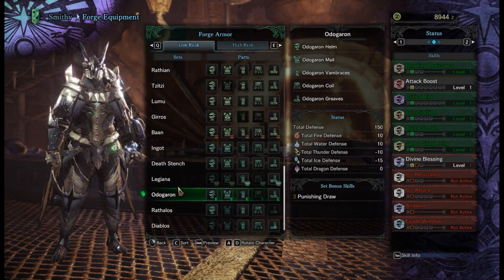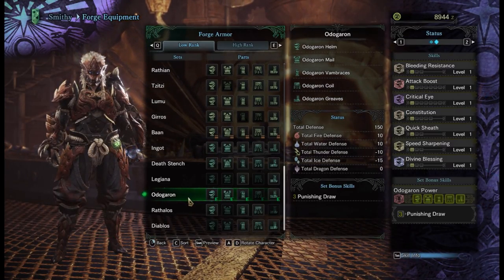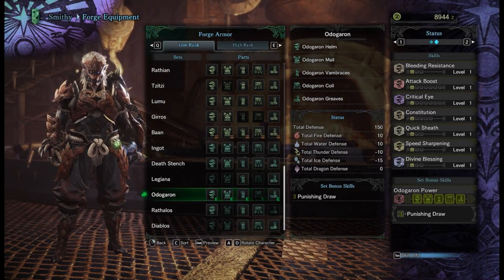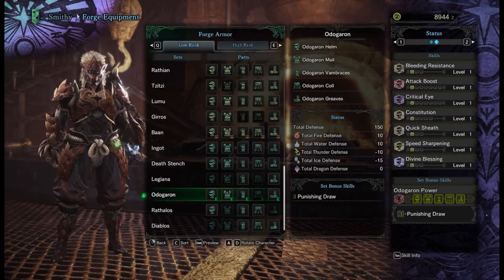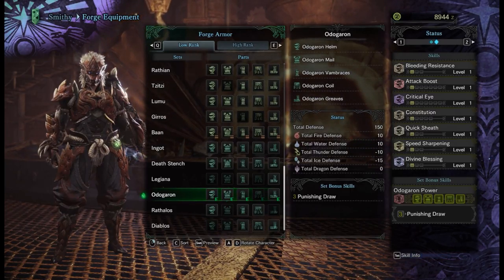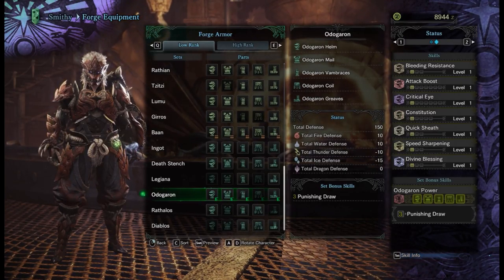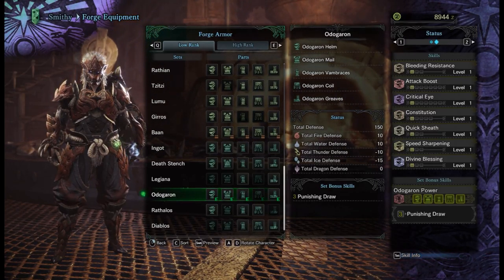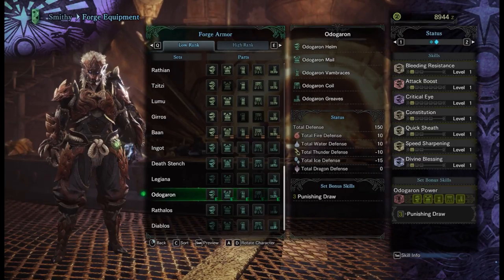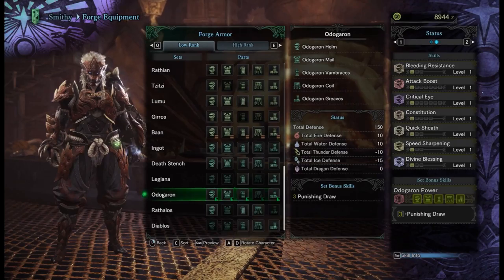The armor I went with — and what you can probably see me wearing at the moment — is the Odogaron. The Odogaron literally gives you no benefits as a gunner. It's got Quick Sheath, which is probably more useful for blade masters getting in and out of danger; Constitution, which can be handy; Critical Eye, which can be handy; Attack Boost, always handy; and the main one — Speed Sharpening, which is a useless skill for a gunner. I am a gunner. The only reason I got this armor is: one, it looks really cool; and two, I have seen so many people struggle with this monster that I had to go get it — as a nice sort of 'look what I went and got' — because I'm just that sort of person.